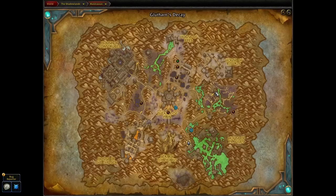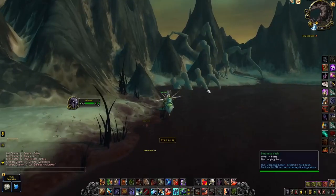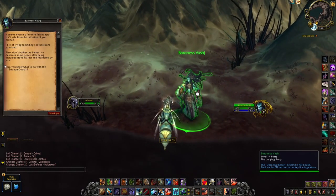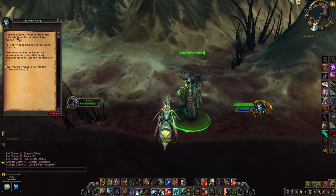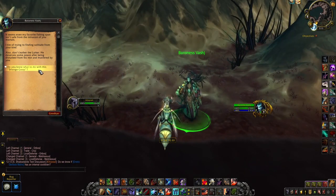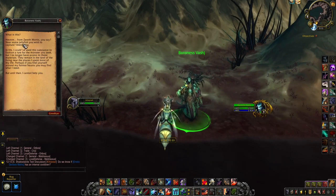Once you get the drop, you want to head to Maldraxxus and fly to this location. Here you'll find the Baroness Vash, and she'll be fishing. She will have a special dialogue option for you when you're holding the Strange Goop. She'll tell you that she can craft a lure for the Aurelits if you were to bring her 3 different items: a Pungent Blobfish, a Flipperfish, and a Coil Clutch Vine. So naturally, we'll have to go find these items now.